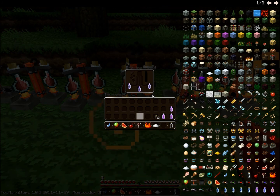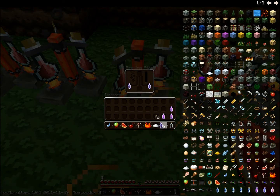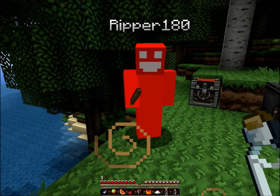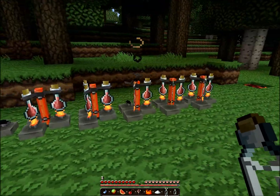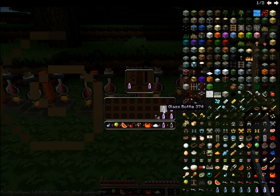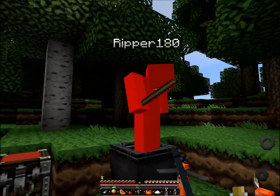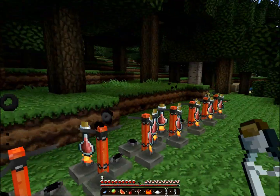Fermented spider eye is weakness. If you drink it, my friend here could not hurt me — it allows him not to be able to hurt me, but I could hurt him if PvP was on. Blaze powder is strength — I'm guessing it gives you the ability to hit higher damage, like three or something, instead of one every time.